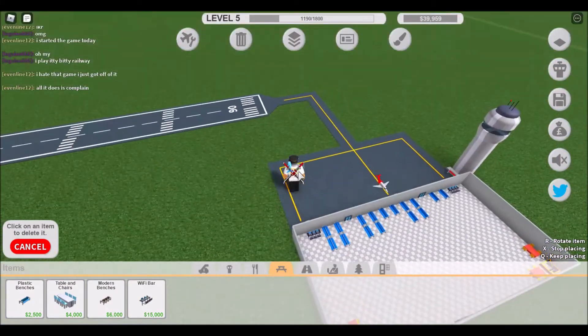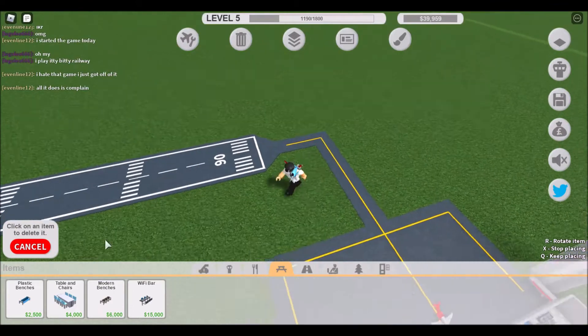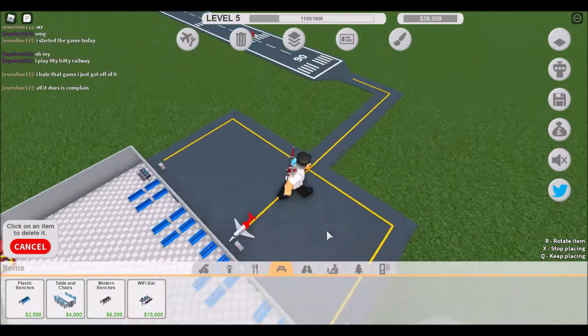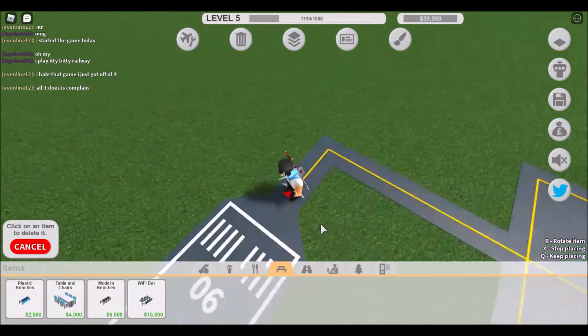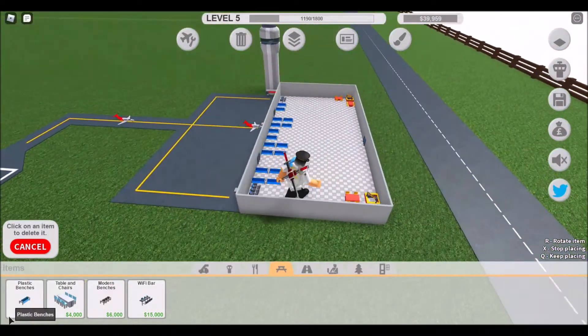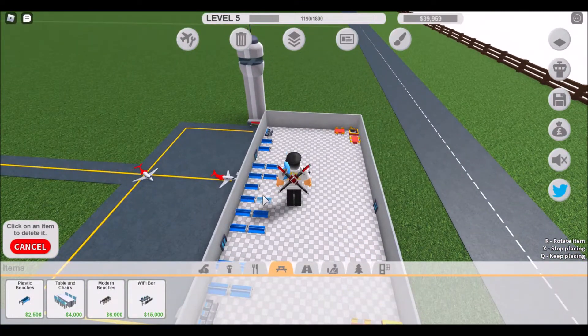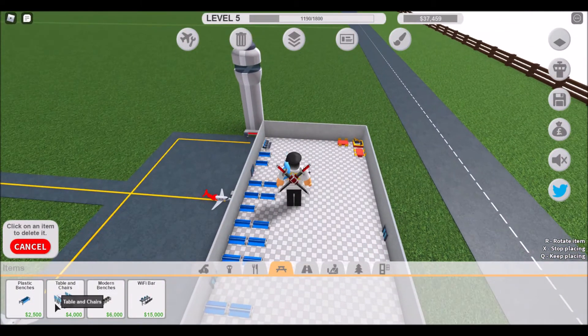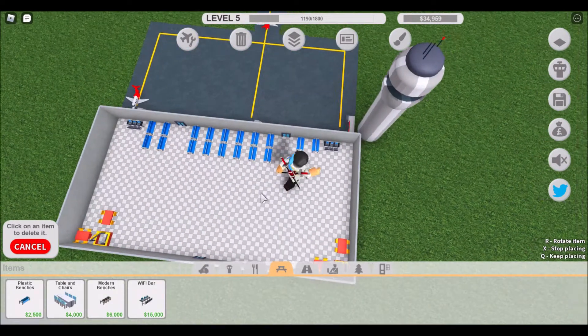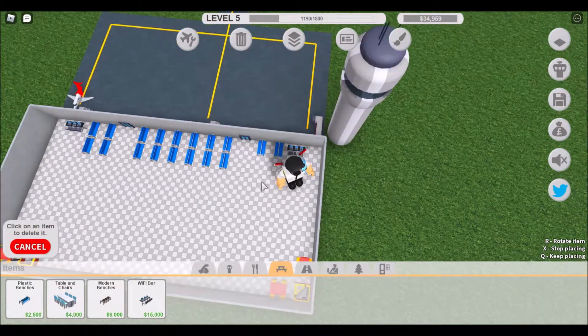Hey guys, welcome back to a new video. I got everything done off-camera because it took forever. Now I just have to add the seats. I know you guys really want to see the triple seven in the video, so here I go — I'm just going to place down the seats.